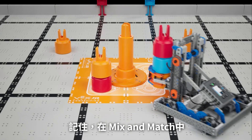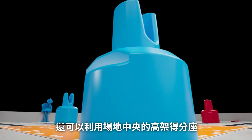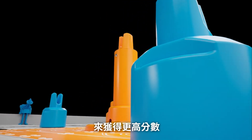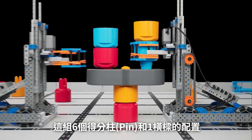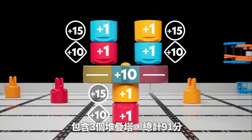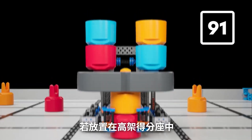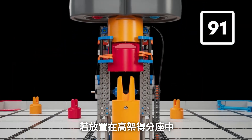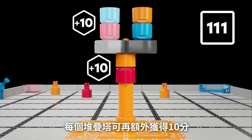Remember, in Mix & Match, strategy is key. High scoring stacks can go even higher by utilizing the standoff goal in the center of the field. Each stack using a beam, regardless of its location on the field, will also receive the same scoring bonus as a stack of the same size placed in a matching goal. This configuration, including six pins and one beam, contains three stacks and is worth 91 points. When placed on the standoff goal, an additional 10 points will be awarded for every stack.